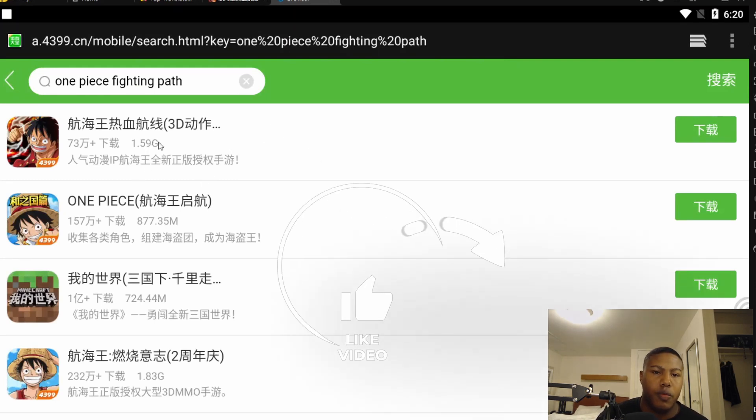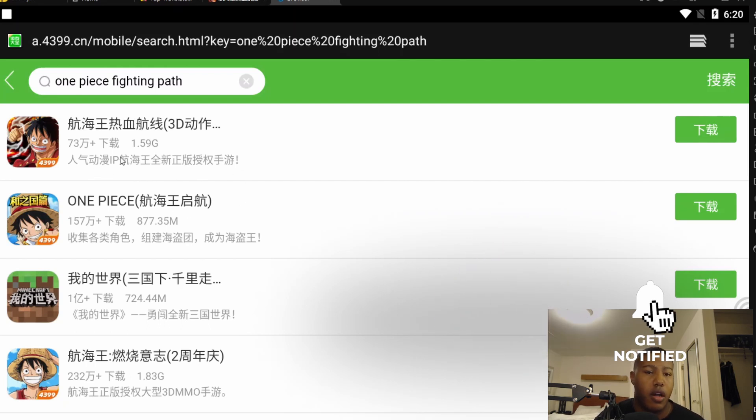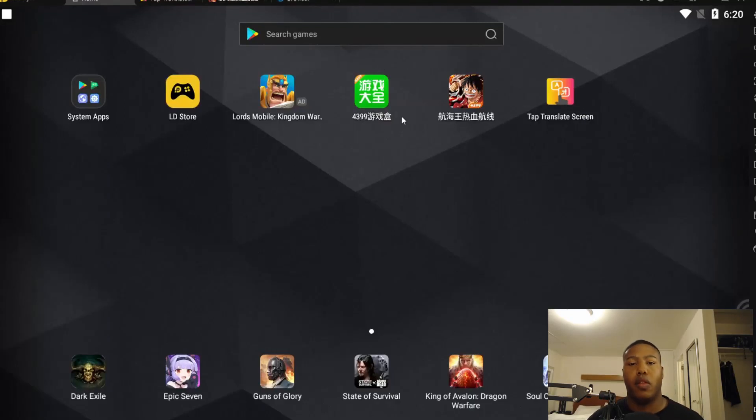Comes up. Right here, as you can see, the game is 1.59 gigs — that is what you want to look at, because that's how you're going to verify what it is. This green button off to the side is the install button. What's going to happen is you're going to click this and it's going to start downloading. What it's actually doing is downloading the 4399 player onto your Android emulated device or your actual Android device. You can do this on Android as well.